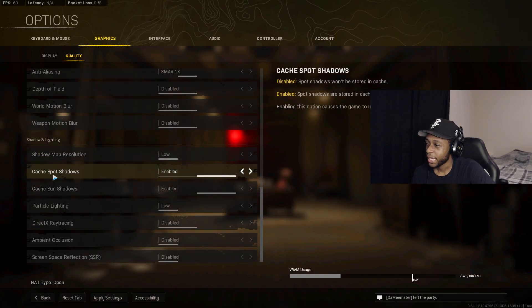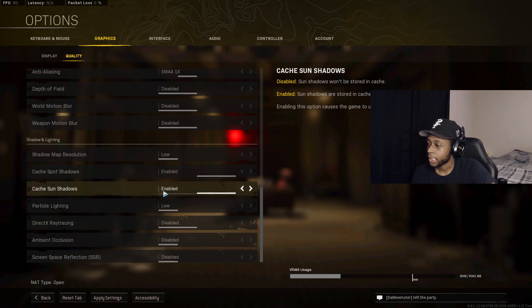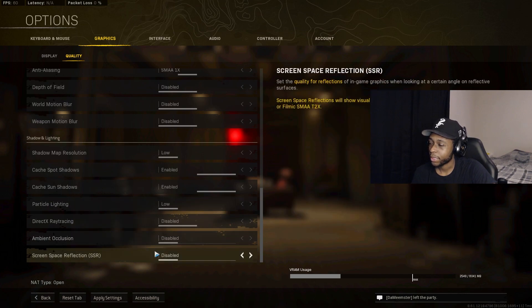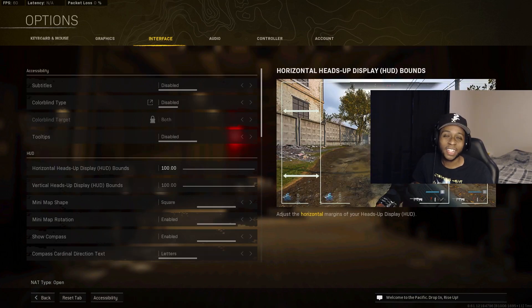Enable both Cache Spot Shadows and Cache Sun Shadows — these help speed up rendering so your computer doesn't have to re-render every time you load the map. Everything else should be Low or Disabled. That wraps up Graphics.